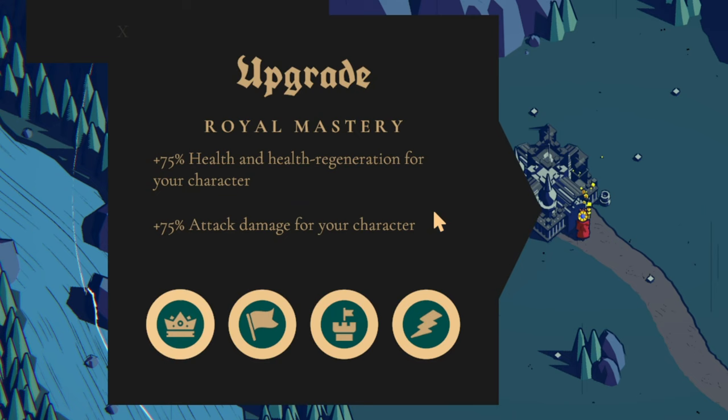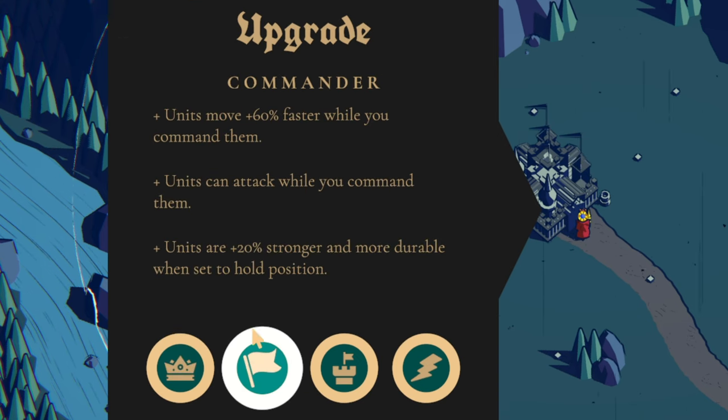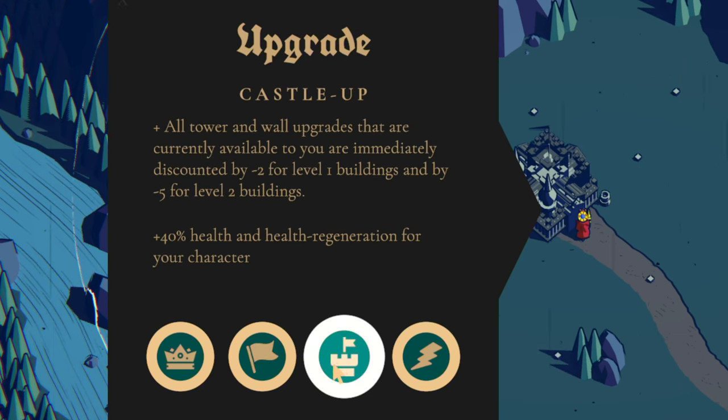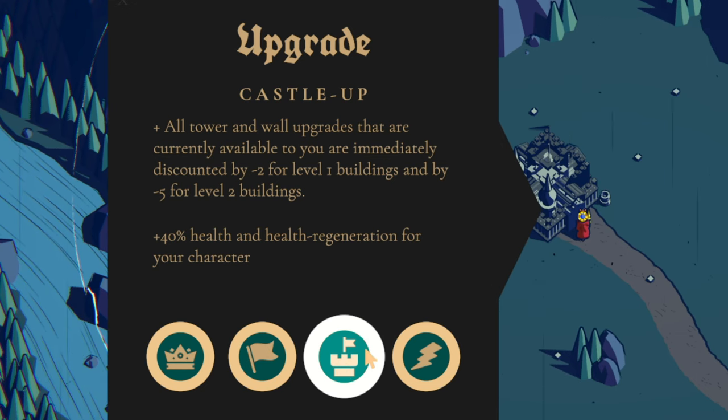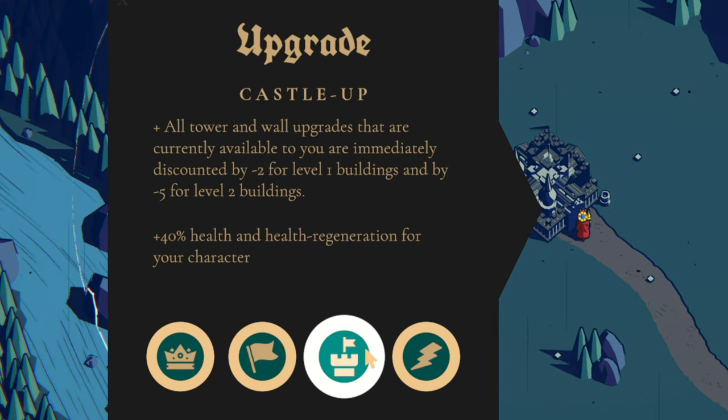Now for 20 gold, going on to the next maximum. Do we want the attack damage, health, and regeneration? My units can move faster and I can command them — they'll be stronger and more durable. Or: all towers and wall upgrades currently available are immediately discounted — minus 2 for level 1 buildings and minus 5 for level 2 buildings. So I want to build everything once, then get this ability, and then upgrade everything for less. That seems really helpful.